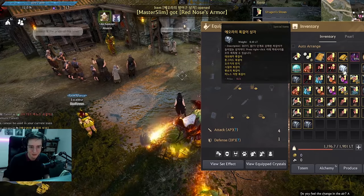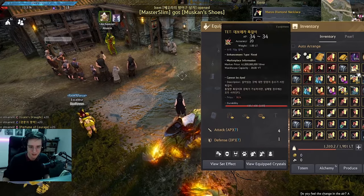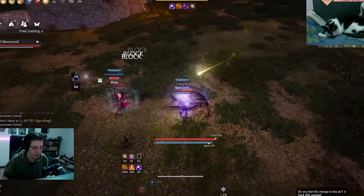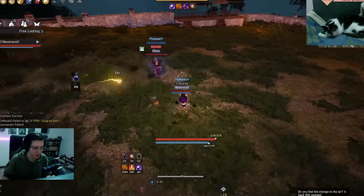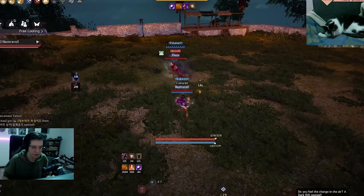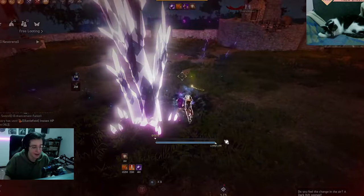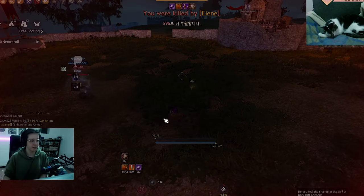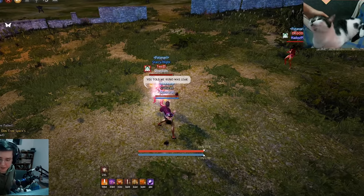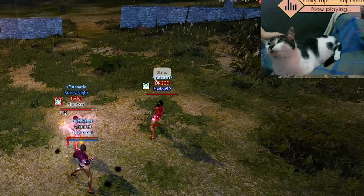Sure, you can make the argument that currently Global has different PvP modifiers than live, which is a fair point and makes it so you cannot do a one-to-one comparison. But whenever we get the same modifiers, we'll have the perfect testing ground to min-max builds for both PvE and PvP. And on top of that, on Global we even have damage numbers when hitting players. I think this will be huge as more and more people start to min-max and come up with the best builds and gem setups.